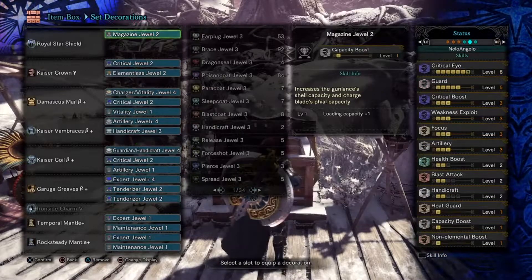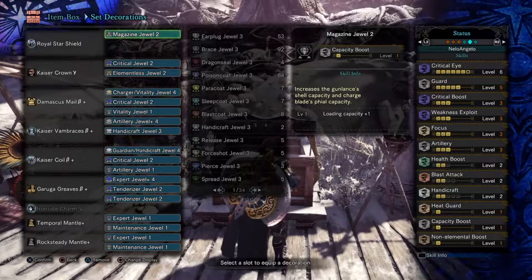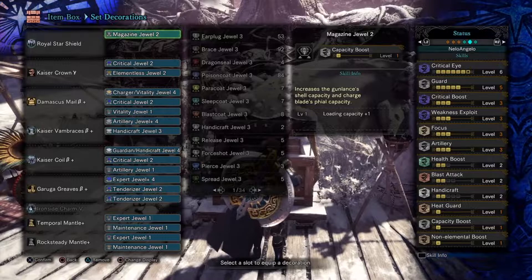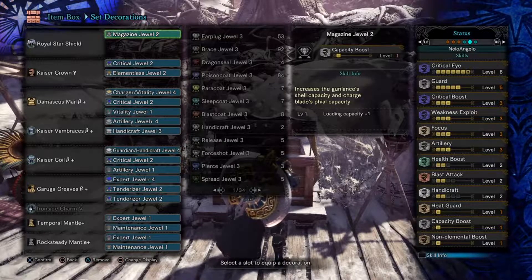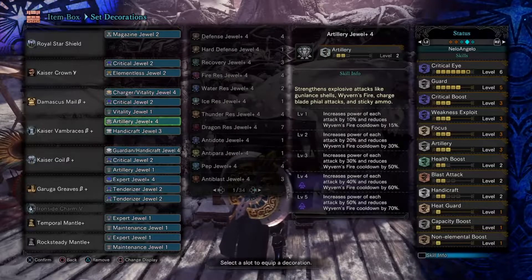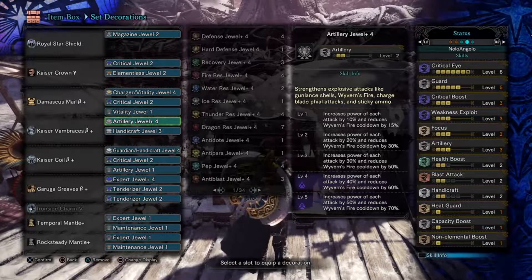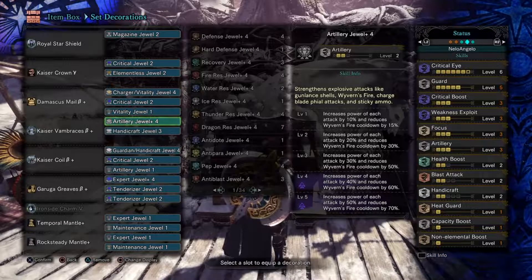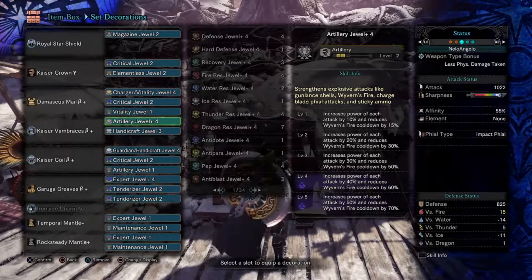Let's switch over to Impact. Here we are with Impact Charge Blade — I have the Royal Star Shield, the guild weapon that came out with the latest Appreciation Fest. A lot of the skills are similar, but there are some differences. The biggest difference is Artillery. Impact phials do not have an element, but they do not benefit from Non-Elemental Boost unless the weapon has no element at all. Your phials do scale with raw damage, so Attack Boost can be viable.